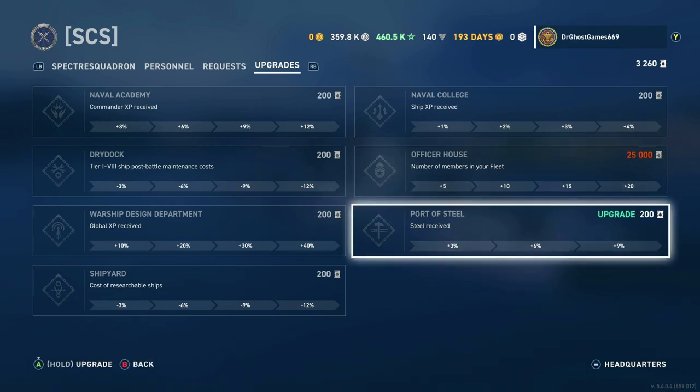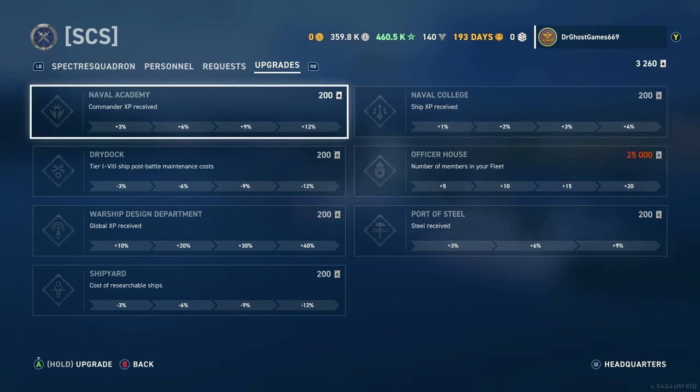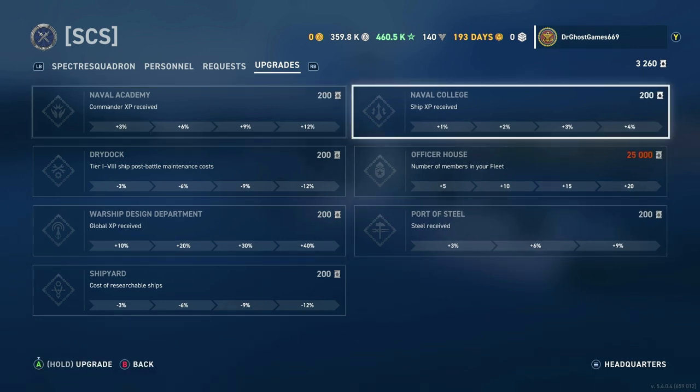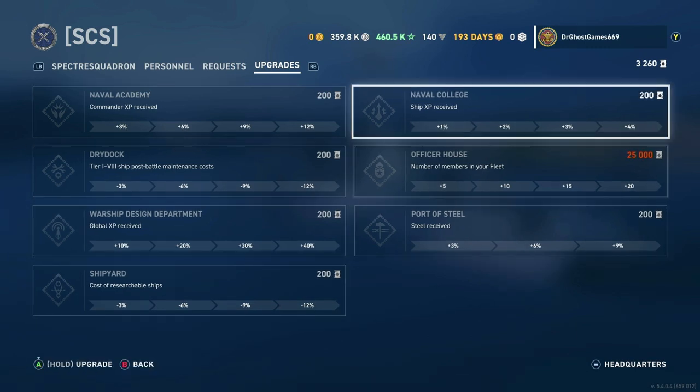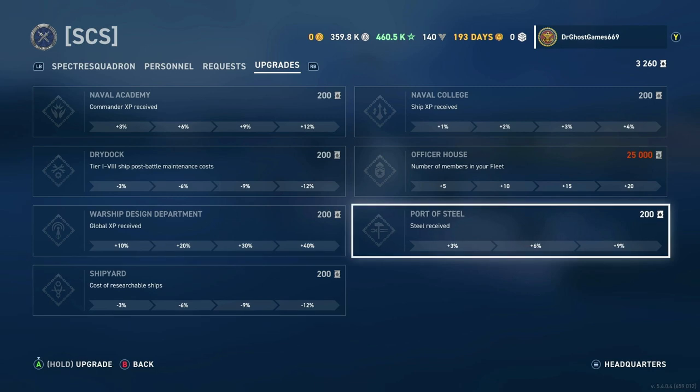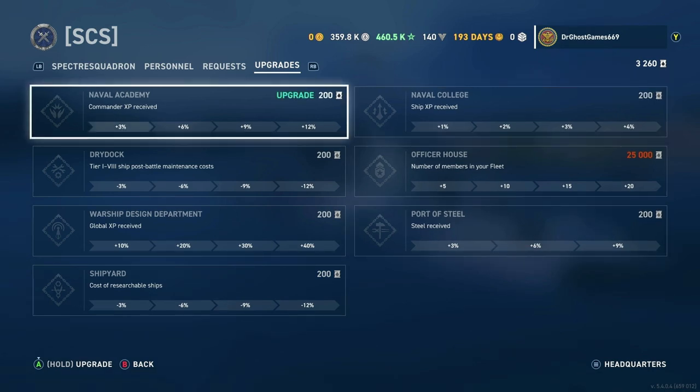The last upgrade is Steel received — plus 9% if you get all three upgrades, which is pretty significant. So all of these upgrades definitely help a lot in your World of Warships Legends careers. Even if you're not going to have many people in your clan, you can get oil pretty easily just by opening crates. And just by playing battles every day, you can get a lot of oil stacked up and invest it in all this stuff to help yourself out in the long term.